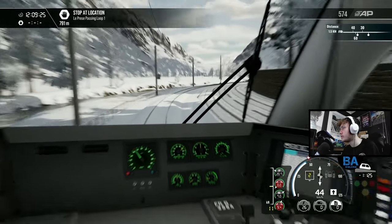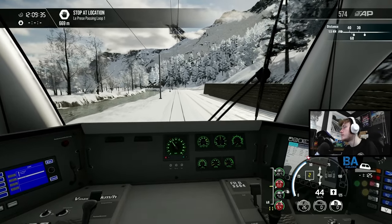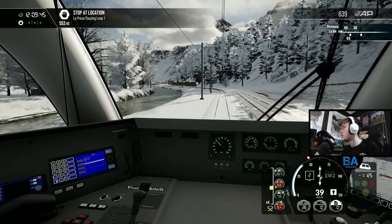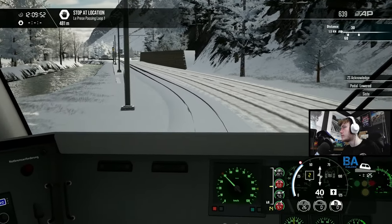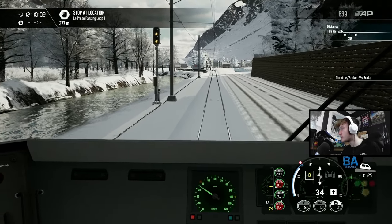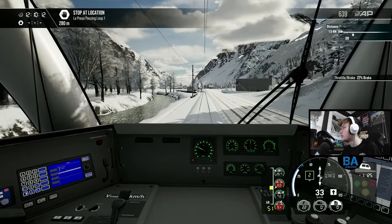We're following the road along at the moment. We've got a 35 coming up, then 40, 60, and a 30. There's a ZS alarm going off - don't worry, we know what we're doing. Coming into La Prese now. I'm not sure if it goes down to 55. We haven't passed any other trains on this journey - the last run was quite early in the morning.